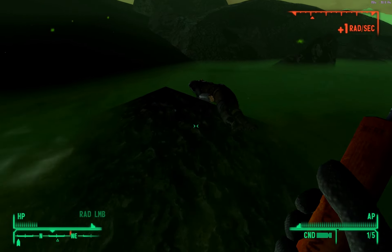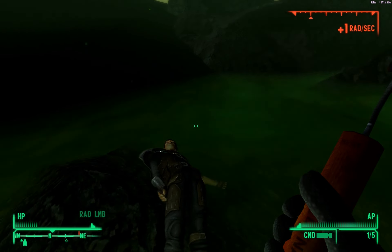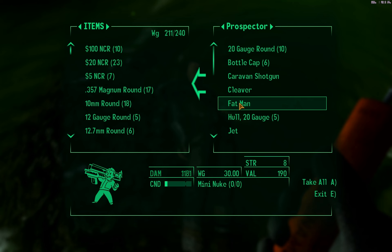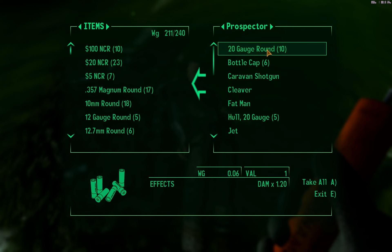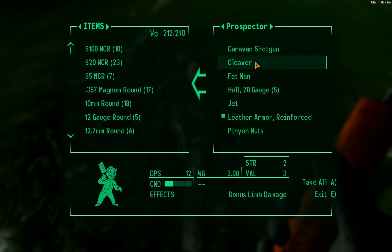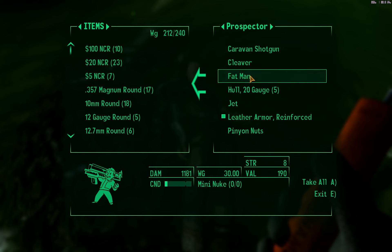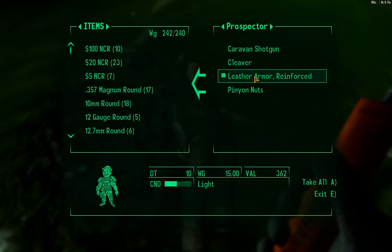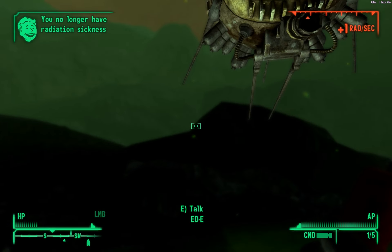Now we can go down to the dead prospector. And he has a Fat Man on him. I kind of wanted a Mini Nuke but oh well. He's got bottle caps — I don't need that. But I want this. It's really heavy — I've already got a Fat Man, but I could use it to repair the one that I have. Pinion nuts. Now where's Eddie?